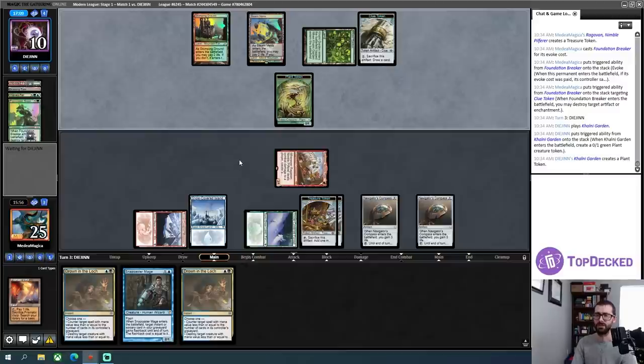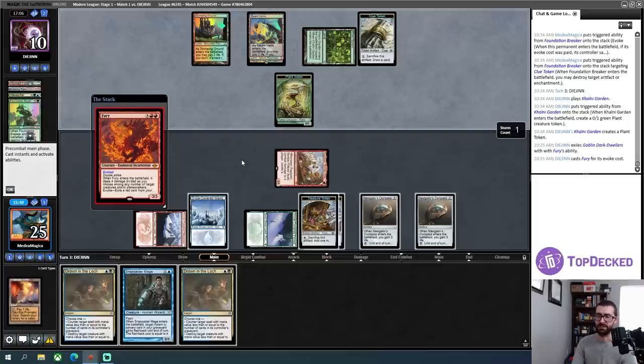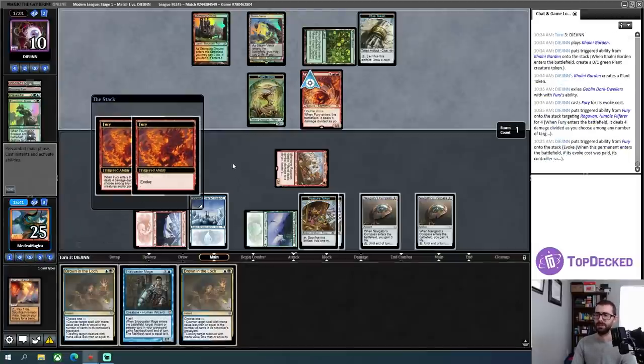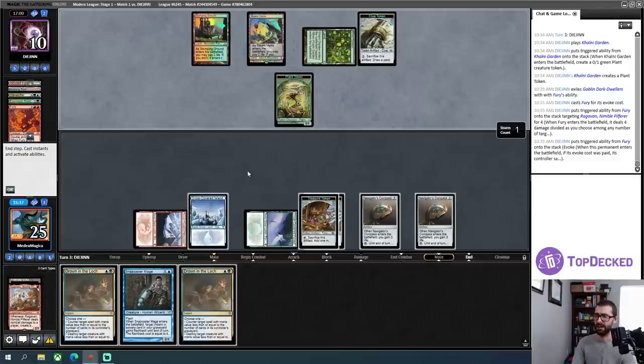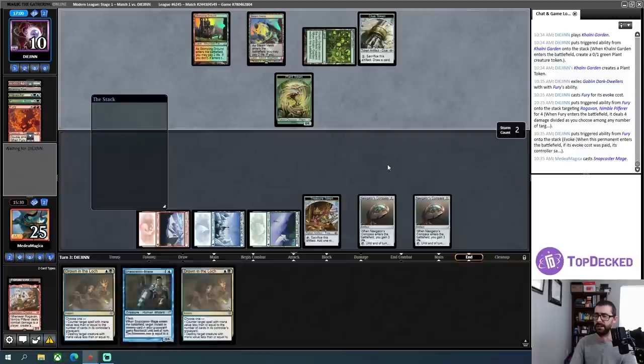I could just end of turn play a Snapcaster. Four cards in graveyard — so I can't actually counter this, so that's going to eat my Ragavan unfortunately. I could just play a Snapcaster Mage to continue my beats. I think I need to do that — I don't have an Urza's Saga or equivalent right now. I think I just need to keep the pain train going and either deal two damage to my opponent or cause them to lose a plant.